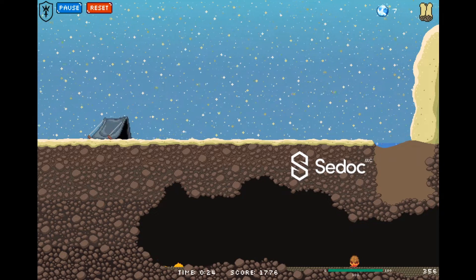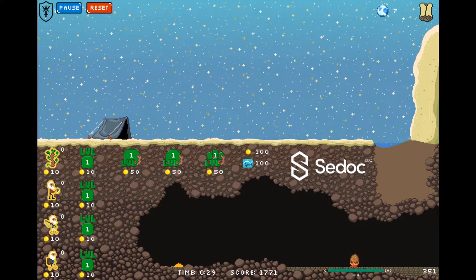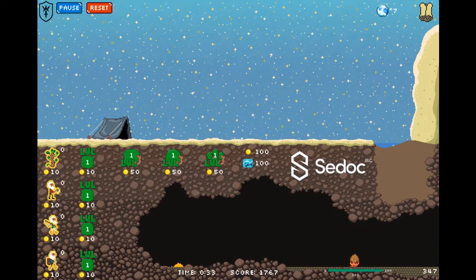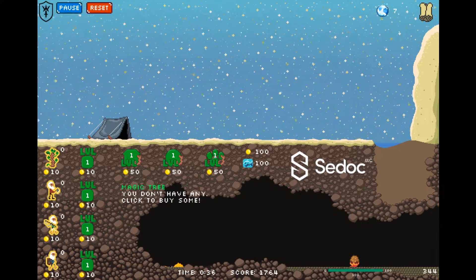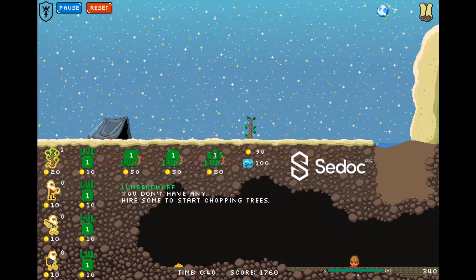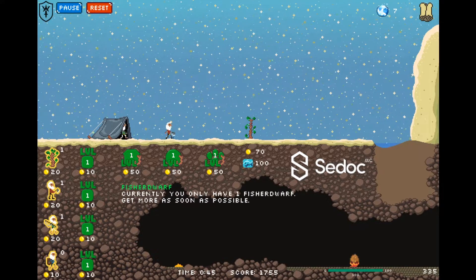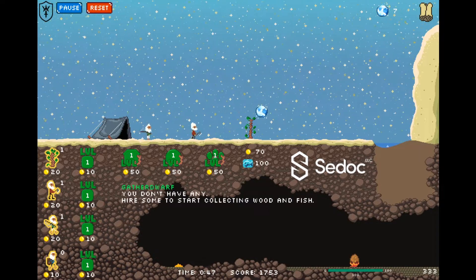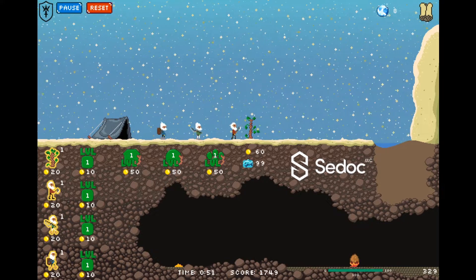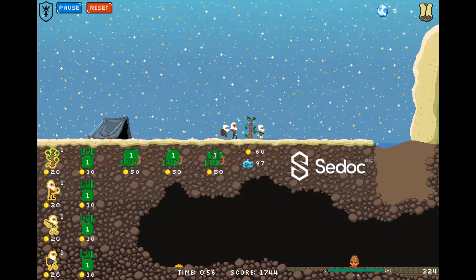We're going to have a little camp pop up here in a second. There we go — now we basically just have to buy things. We have our coins here, we have our fish which is food, and we have our bonus little things here. So I think I'm going to buy a magic tree, a lumber dwarf, a fisher dwarf, and a gather dwarf would probably be pretty good. So this guy's going to chop the tree. We do have some money left — we've got 60.